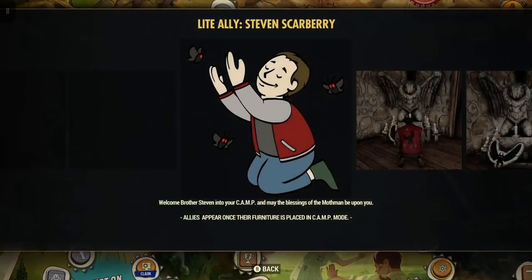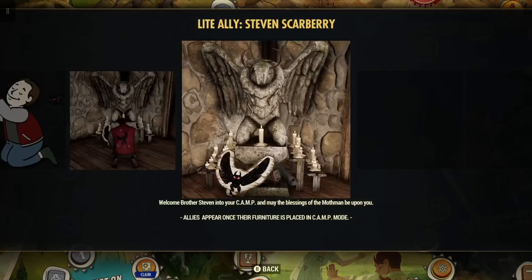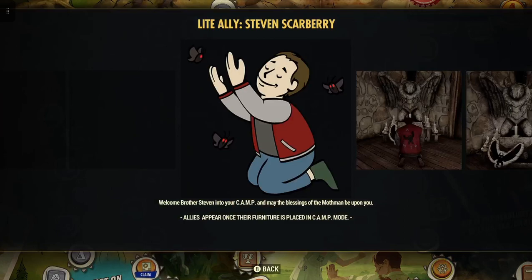Welcome, Brother Stephen, into your camp. And may the blessing of the Mothman be upon you. Allies appear once their furniture is placed in camp mode. Pretty cool, I get another camp ally. If you see at the top of the screen, it says Light Ally - Stephen Scarberry.